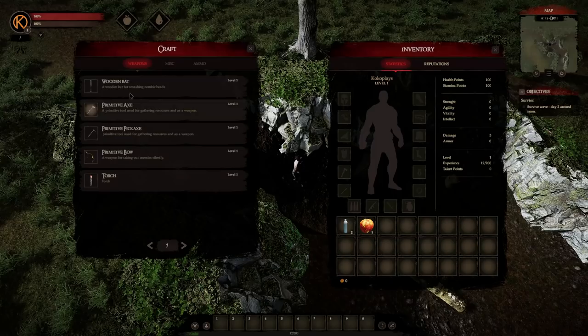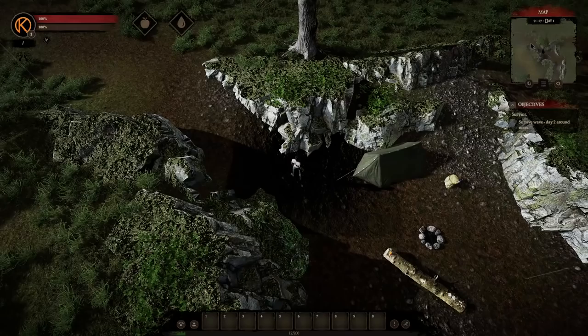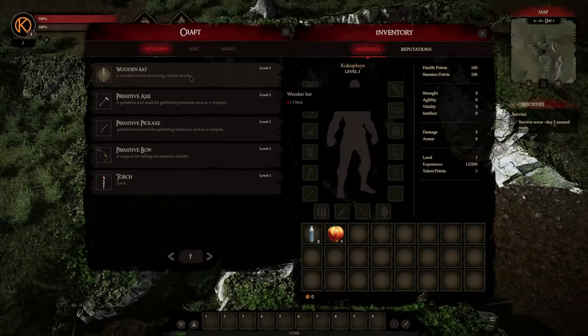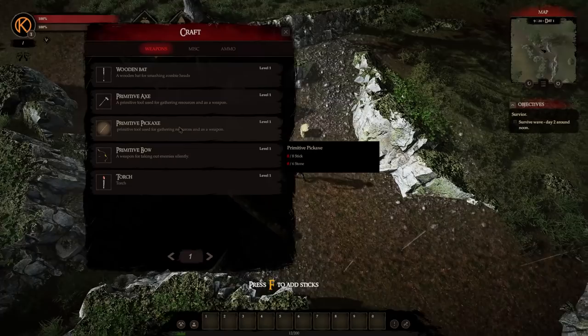There's a crafting menu. We can make a wooden bat. The UI is small — can I increase the size? Let me go like this. Yeah, now we're talking. I can actually see things now. Wooden bat for smashing things. Okay, we have to survive. Day two around noon we're gonna have a wave of zombies. So we need sticks for that — sticks and stones, rope and sticks.